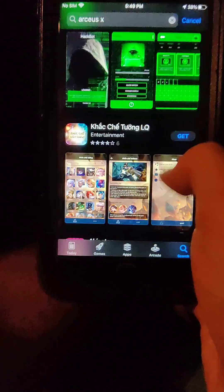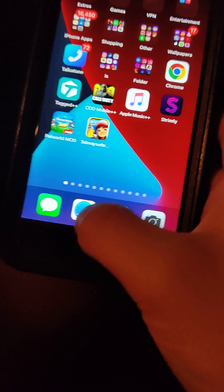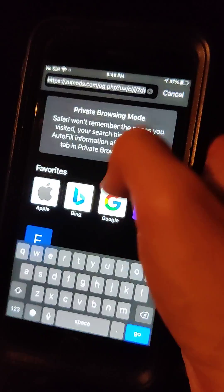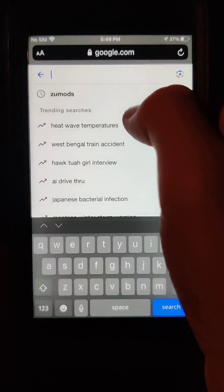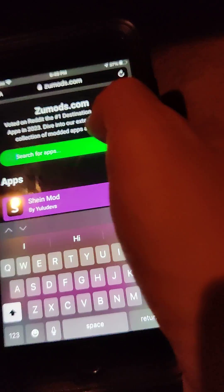Now if we go to the search bar and type it in, as you can see nothing comes up elsewhere. So if you want to download it, be sure to go ahead and try Zoo Mods — it actually works. It's super cool. All you've got to do is go to Zoo Mods and you're going to be all set.